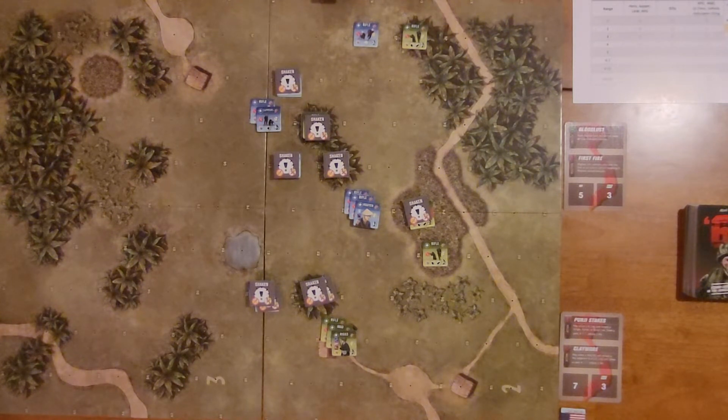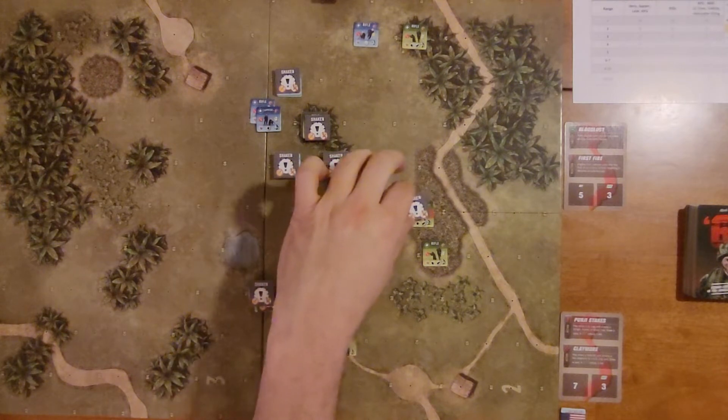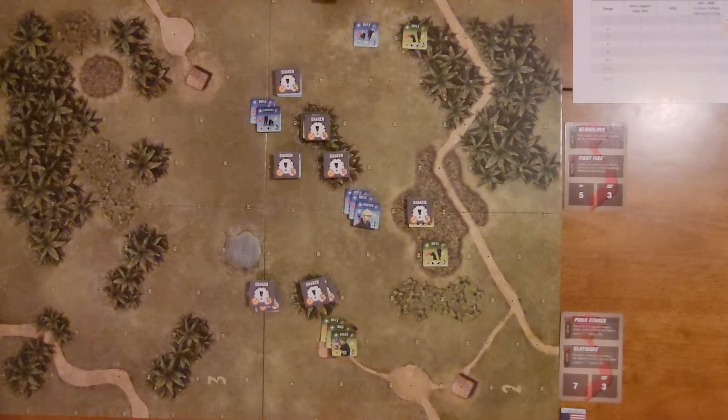The American's secondary objective is to reconstitute one unit. They have an opportunity if they can play two rally cards on this rifle squad before it is eliminated, because right now it is reduced and shaken. They would have to rally it from shaken first, and then rally it again to reconstitute it. If you haven't watched the first two episodes, I'd recommend doing so — there's less explanation in this episode. Ideally you'd begin with episode one, which covers components and what you get when you buy the game and its add-ons. So without further ado, let's get started.